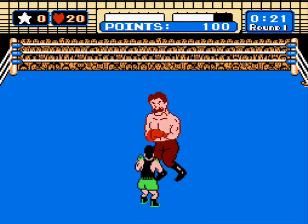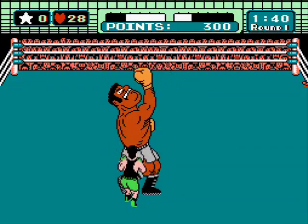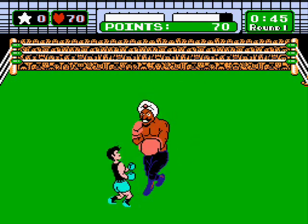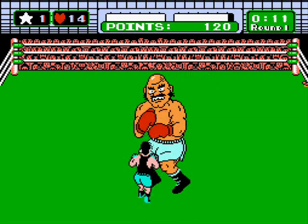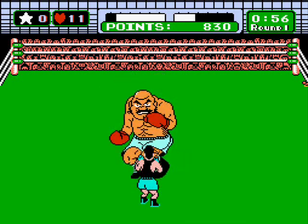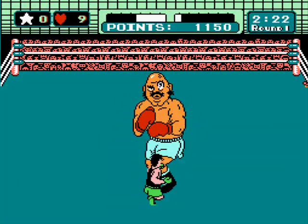Little Mac's greatest asset is his speed. You'll be dodging a lot of the opponent's attacks and counter-punching. The two meters in the top center of the screen are you and your opponent's life meters — yours is on the left, the opponent's is on the right. If you time your shot just right, you'll get a star, which is stored in the upper left-hand corner. You can carry three at a time, and by pressing Start you can unleash a hellacious uppercut that'll take a lot of power away. But be careful — sometimes they'll dodge it, even after giving the initial jab to stun them.